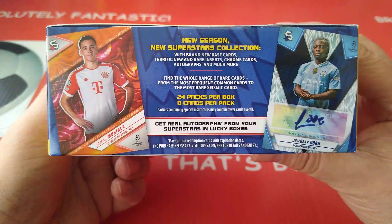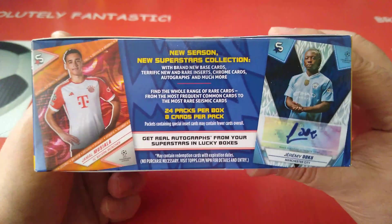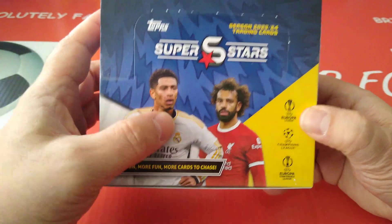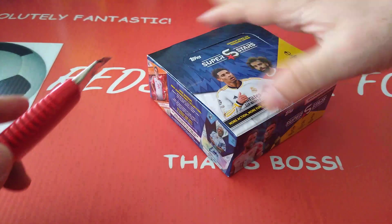This is a full box of 24 packets of 8 cards, so we're looking at 196 cards in total. We can pull autos, there's tons of parallels as well, and there are loads of nice inserts in this one. Bellingham and Mo Salah are on the cover. There will be basically two types of base cards — your regular white border, your common yellow, and an image variation as well. It's not going to be easy to finish this collection, but if you buy enough product and do a few swaps, then you will be able to. So let's have a look at our packets.